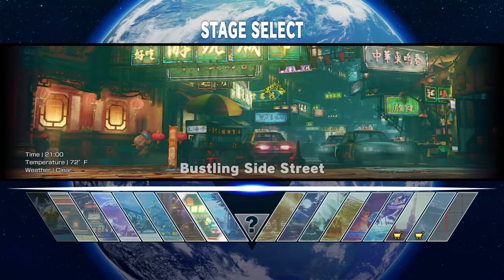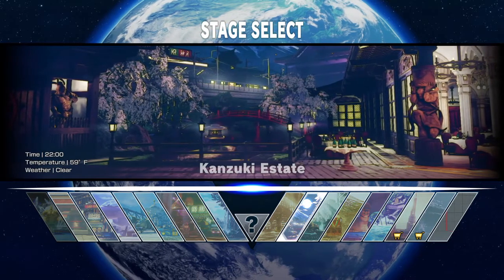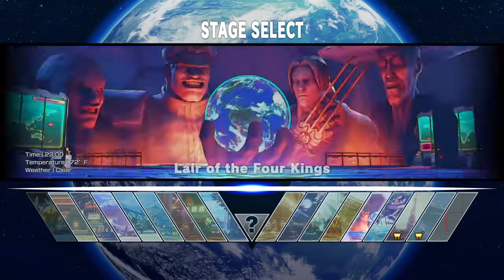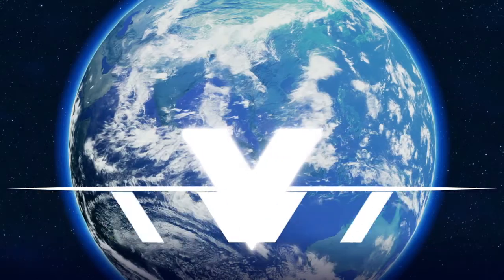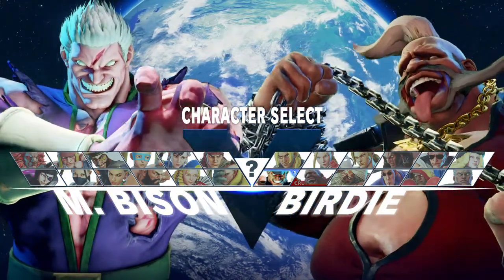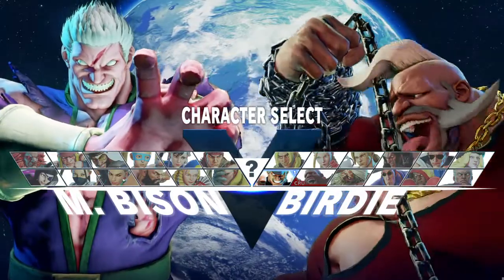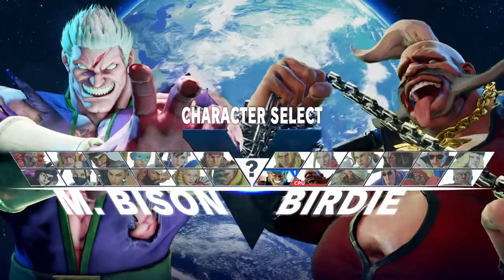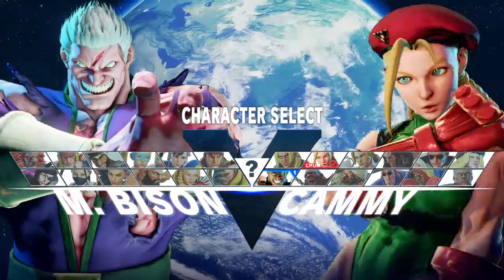Zangief has good frame traps, which makes it harder to guess right against his command grab. He can go from crouching medium into command grab. But command grab mid-screen just puts you back in neutral — it's not the end of the world unless you're near the corner. If you're in the corner, use EX scissor kick to push him back. Even though you don't get close-up plus one off of it, it pushes you both away from the corner and makes him more impatient, forcing him to take risks too.